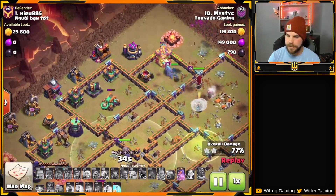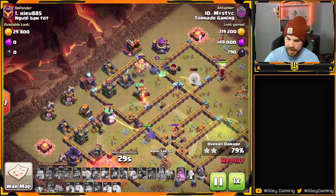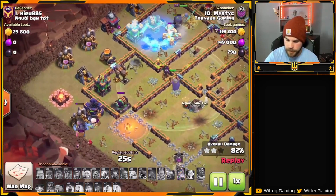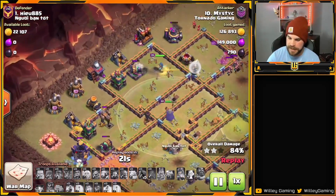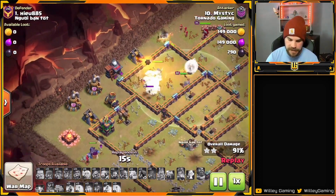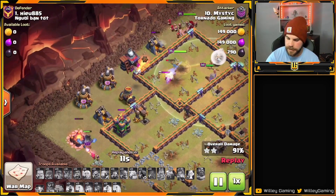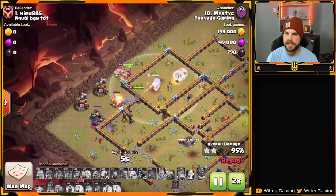The Queen is being slowed down by the Town Hall Poison. Bowlers are still in the core, beating on walls and getting through. The Arcee is making her way around with a Skelly Spell on the top side to distract defenses. Queen follows in behind and pops the Arcee's ability — unfortunately the Wizard Tower went down just before. Arcee and the Queen make their way into the last few defenses; she drops a Freeze, gets through the Scatter and the Cannon, finds a Skelly Trap that slows her just a little bit, but all that's left is the Archer Tower and Yeti Mites. It's a nice triple here from Mystic.